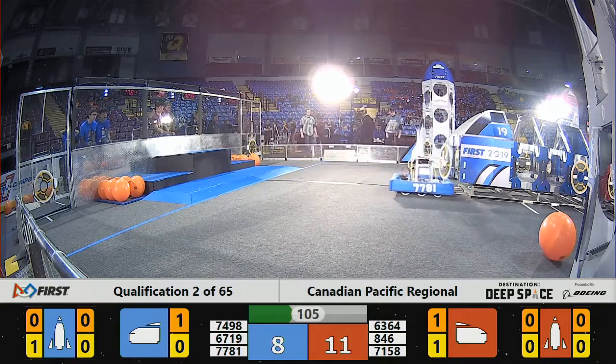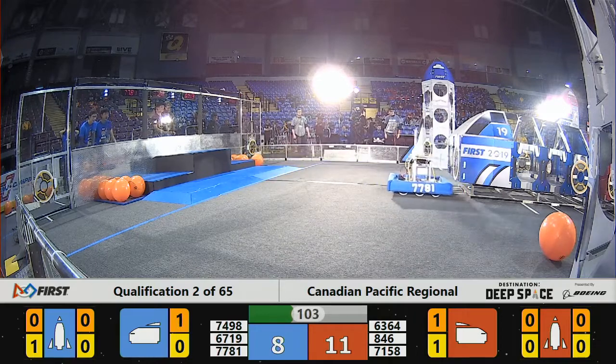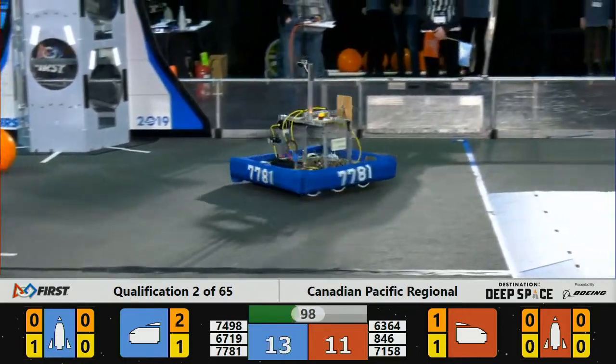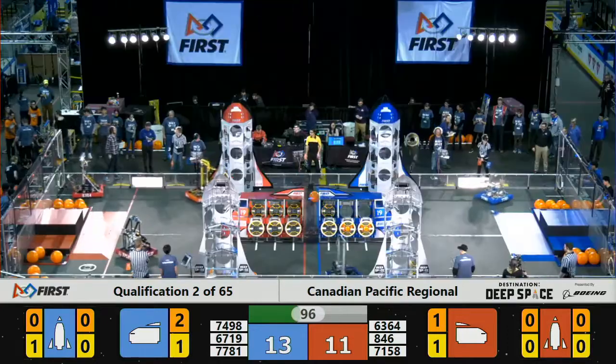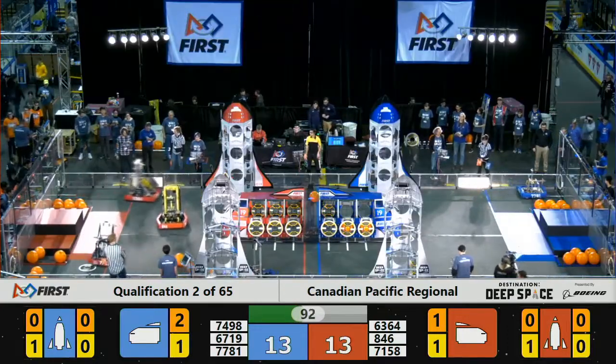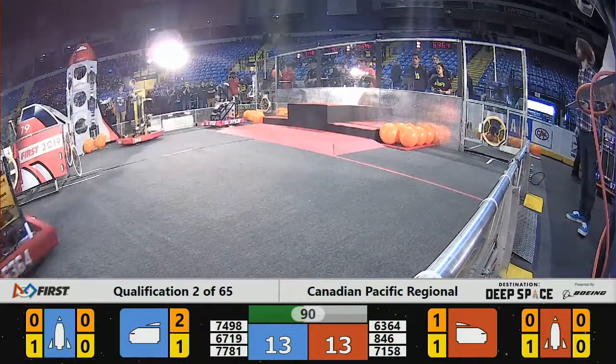They just can't quite let go of it. Moving on over now to the Red Alliance side — Funky Monkeys with a hatch panel of their own. It's going to make its way to the bottom left Red Alliance rocket, placed with no real drama. Star Alliance partners 71-58, the Conspirators are working on the cargo game.